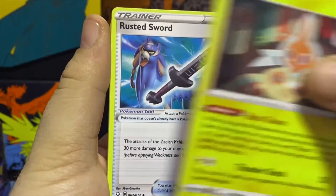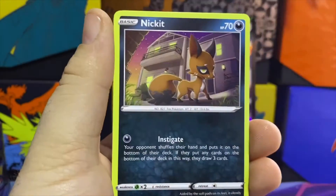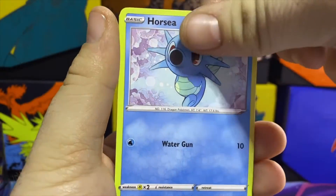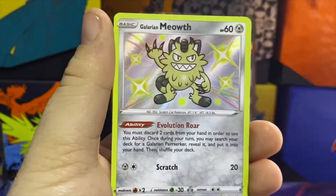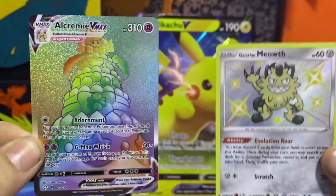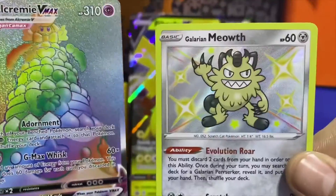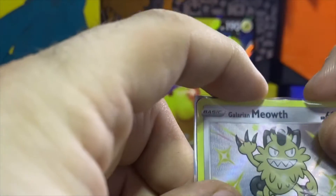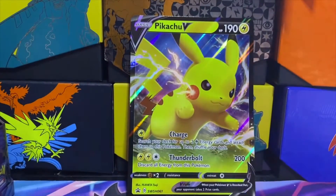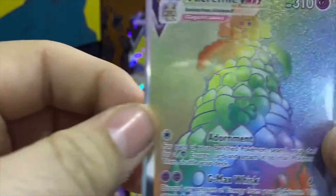Pack three cards: Flaaffy, Rusted Sword, Rotom, Sizzlipede, Eevee, Nickit, Horsea, Snom. Then — shiny Galarian Meowth! No way — Rainbow Rare Alcremie V-MAX! Guys, this Pikachu box is where it is at! Look at that double hitter! Gotta get these sleeved up real quick. This box has not disappointed, guys. Look at that — that is nice!